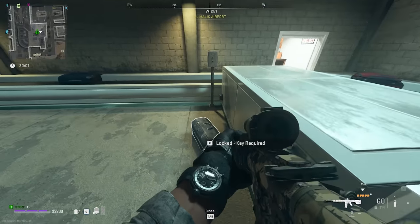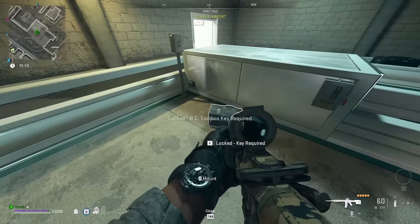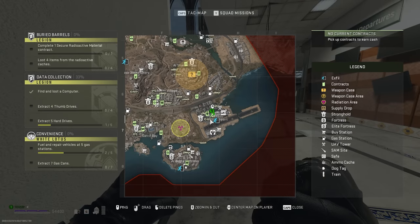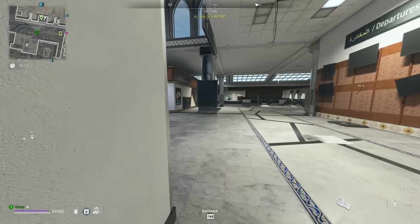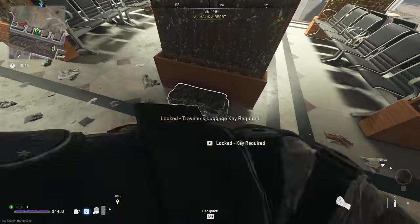For the BC Toolbox key, find it in G6 at this point in the building. You'll see little colored squares — the dark colored one is where you'll find it in this little baggage room. For the Traveler's Luggage key, come to the airport at about G6-G7, facing toward the airport, walk up here and you'll find it right there.